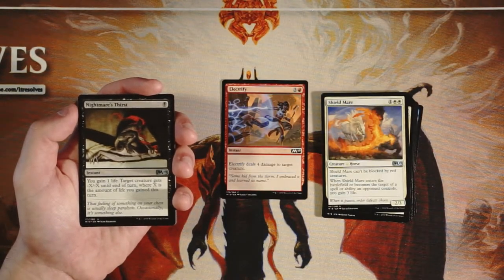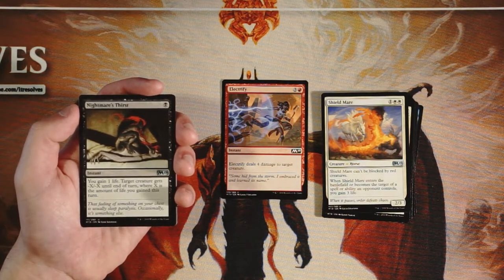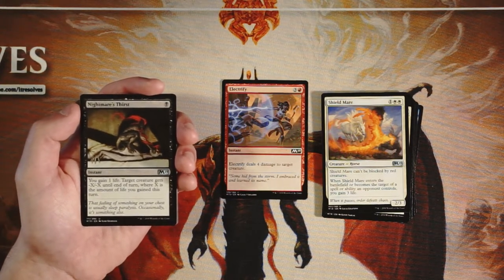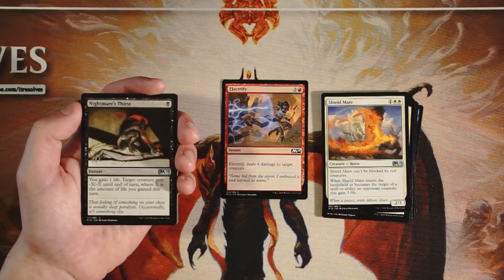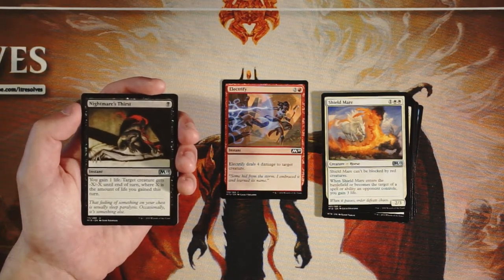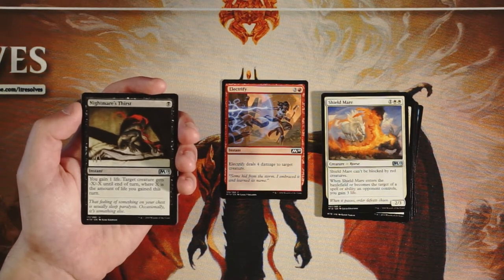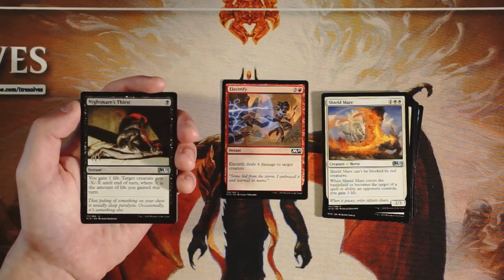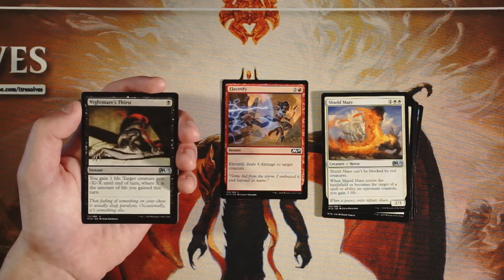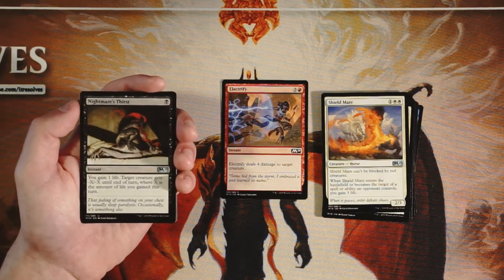Nightmare's Thirst is an instant for one black. You gain one life and then target creature gets minus X/minus X until end of turn, where X is the amount of life you've gained this turn. This is a really solid card for that white-black life gain deck — Shield Mare and Dwarven Priest both gain you life, and the idea is that because this only costs one black you could probably play it on top of playing something else, gain a little life for the turn, and for only one mana hopefully deal with something. I tend not to pick this removal spell very highly though, solely because I don't know if I'm already in that deck. I'd much rather be well established in that deck and then take this — it's a bit of a speculative pick otherwise. Electrify is just much more flexible and much more useful.